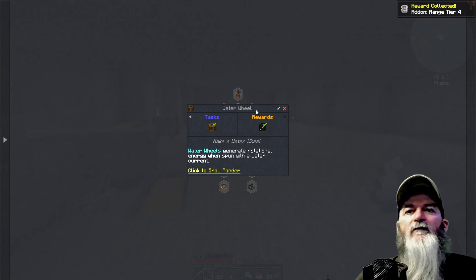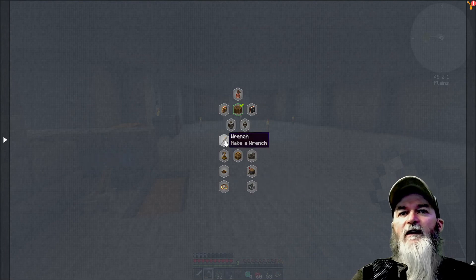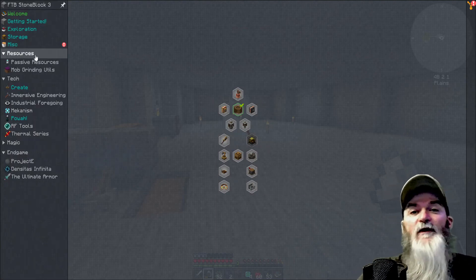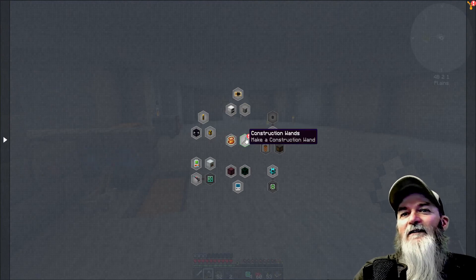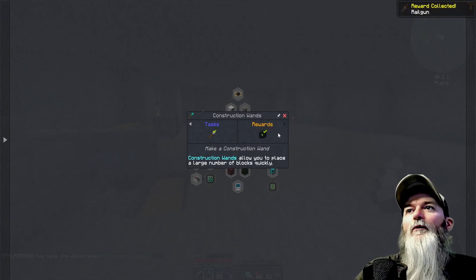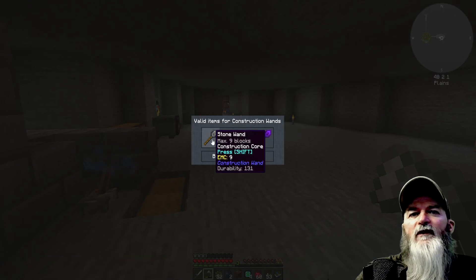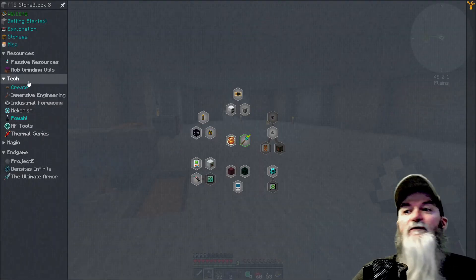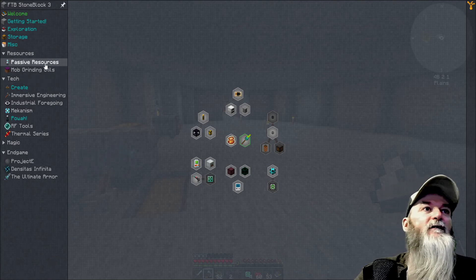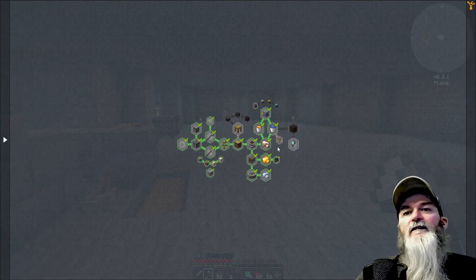Add-on range tier four. I could probably — ooh, steam engine! Man they've got some good stuff in here, I can't wait to get to that. I didn't mean to get too far into that, but I just wanted to automate it because I didn't want to crank that thing manually. A construction wand — I didn't know I had a construction wand, I'll have to check it out. Oh, I get a rail gun — nice! They're just called construction wands. We'll get into those for the fact of putting cobblestone down so we can break it.